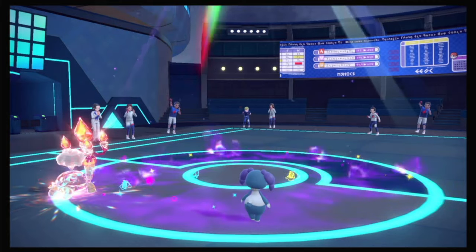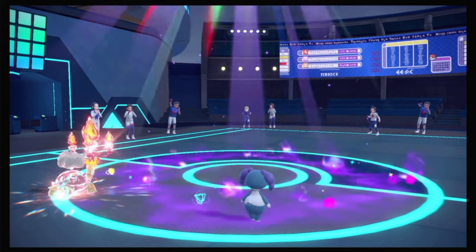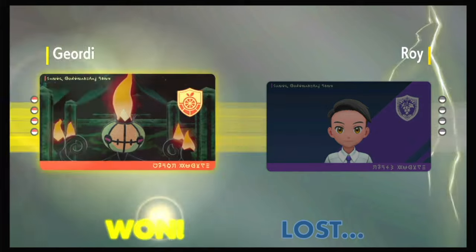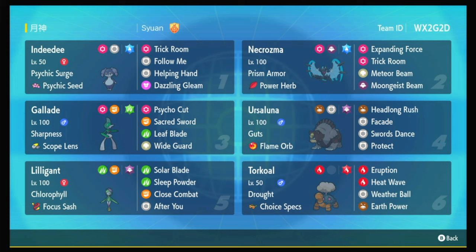This team is crazy! If you are struggling to get to Master Ball tier — I'm already in Master Ball now — go download this team. Good game, Roy. Power Herb Necrozma is just so strong. I didn't even need Ursaluna or Lilligant in this video. Basically, Necrozma, other than the first battle, cleaned up. And Torkoal with Specs is strong too. Anyway, I hope you enjoyed — leave a like, subscribe to my channel if you haven't already. I'm Jordy — peace!